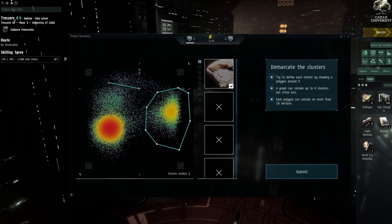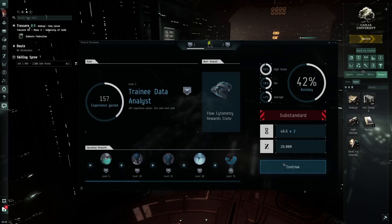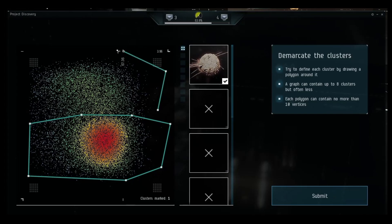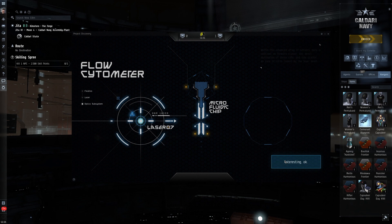Whilst exploring the universe, players can also engage in a mini-game called Project Discovery where they analyse cell clusters. Now although it's just part of the game for them, they are actually sifting through real-world data for researchers who are examining how the coronavirus affects blood cells.